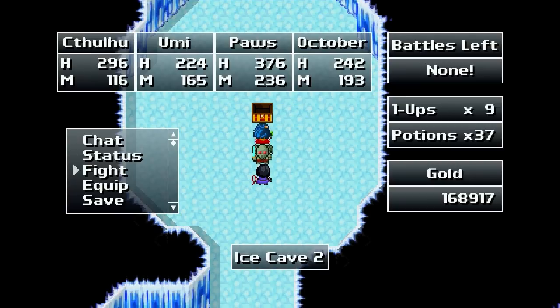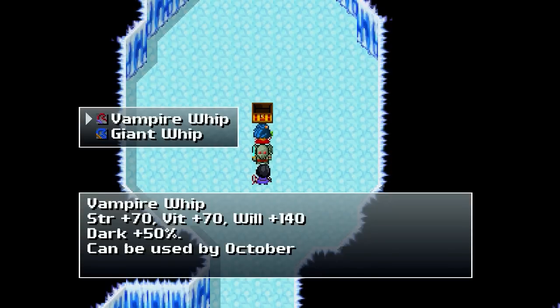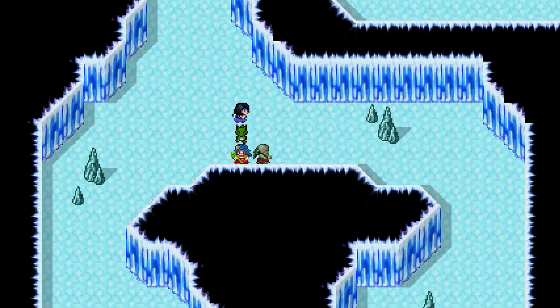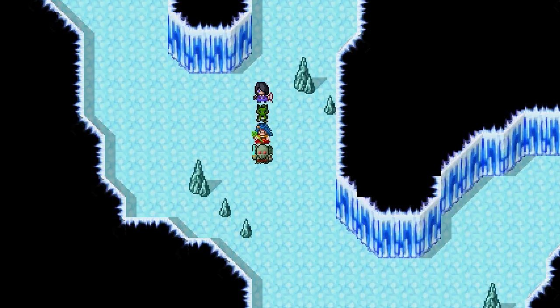So let's go ahead and equip October with the Giant Whip. All it is, is it hits all enemies, so I'm not going to use it. I'd rather have the Dark plus 50%. So it was kind of useless to fight that boss, but it was experience and money and all that good stuff.